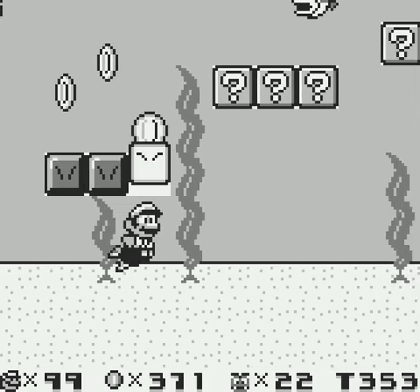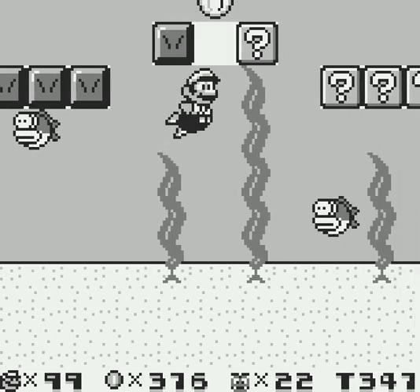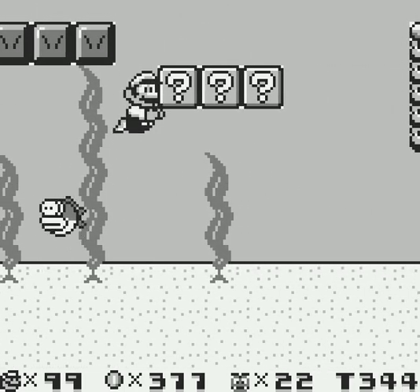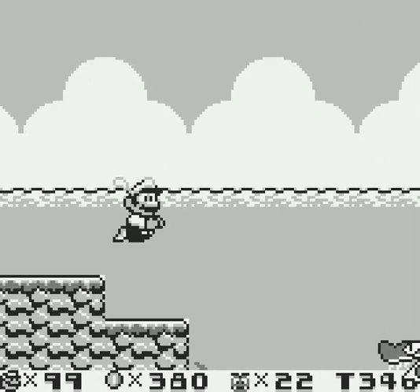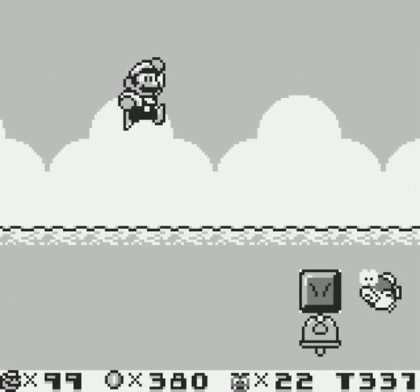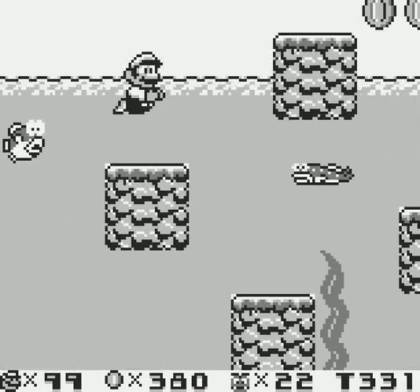That hardly seems like a fair evolutionary advantage. But here we are, in the water. Snorkelfish, you just keep on moving. I'll get a flower and I'll be back to kill your whole family — rest assured. The sharks are probably the worst threat to us, but we're already halfway through the level.